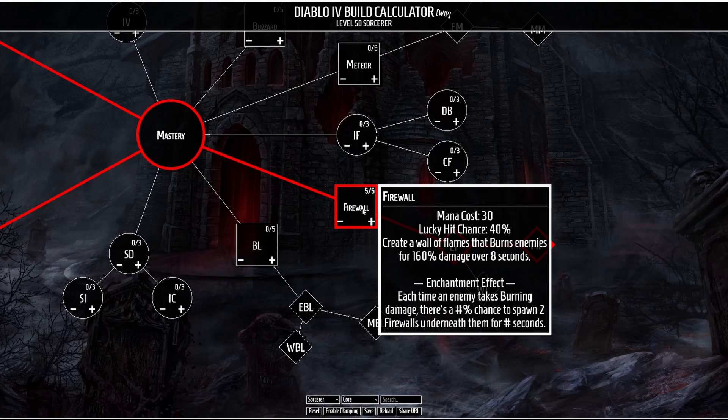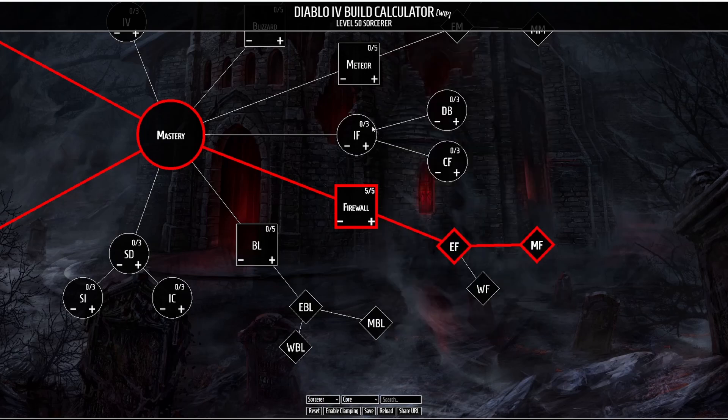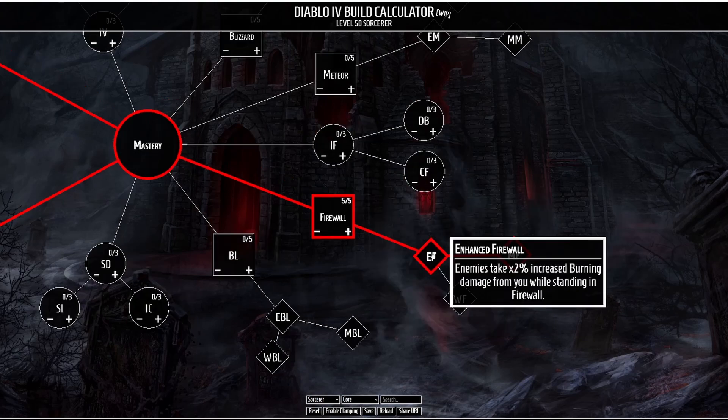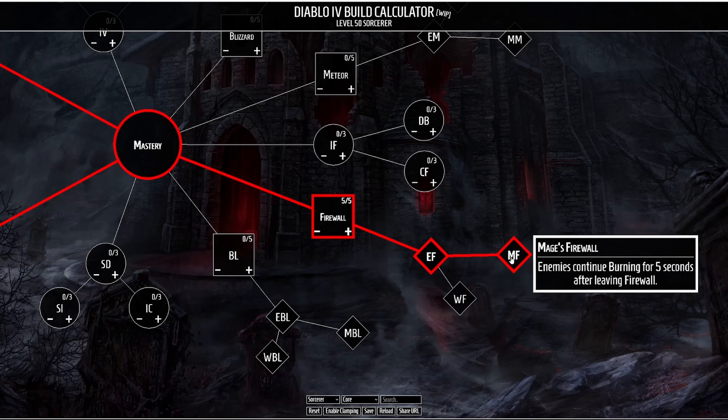Moving into our Mastery section we are going to be taking Firewall. Previously I thought about taking Meteor, but since the last talent dump Firewall has been buffed — it deals 160% damage over 8 seconds. The enchantment effect reads that each time an enemy takes burning damage there is a chance to spawn two Firewalls underneath them. We want this enchantment because we'll be applying a lot of burning damage over time, giving a decent chance to spawn additional Firewalls. We enhance with Enhanced Firewall so enemies take increased burning damage while standing in it, and Mage's Firewall so enemies continue burning for 5 extra seconds after leaving.